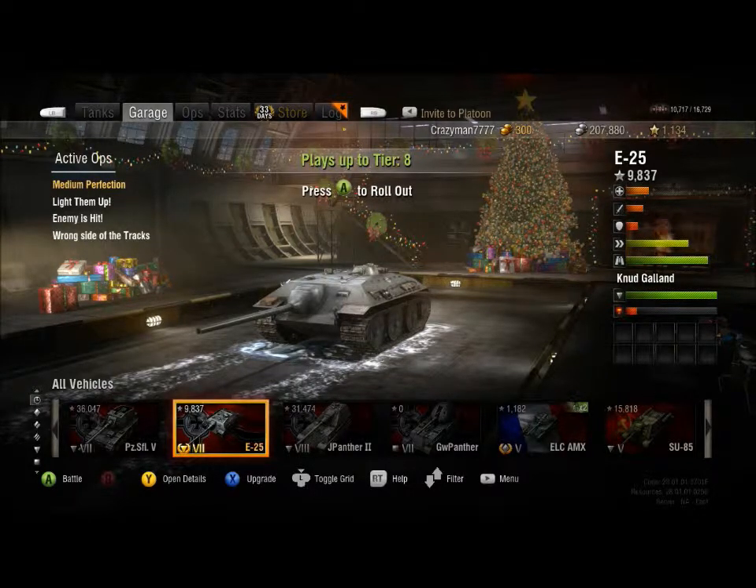Halo news. Halo 5 beta is now out. I've played it, it's pretty awesome. There's gonna be some gameplay of it with me, Darkshadow 2552, and Alyx 3527. We will be playing the only two maps that there are right now, which is Empire and Truth. One of which is a Covenant Cruiser remake. I think it was called Zealot in Halo Reach, but I'm not sure.